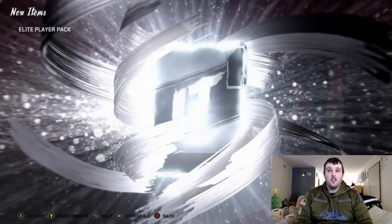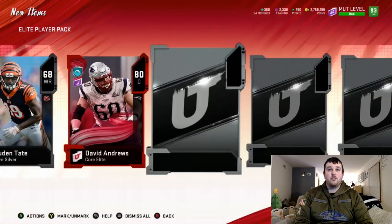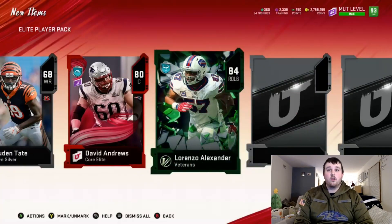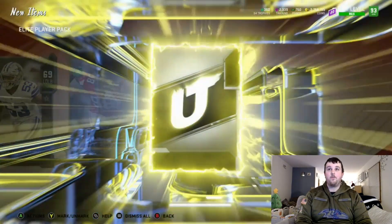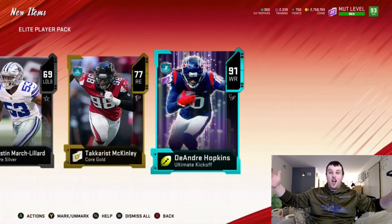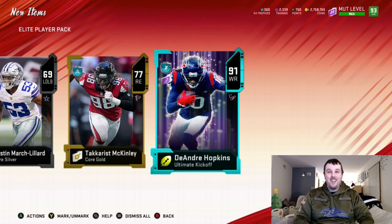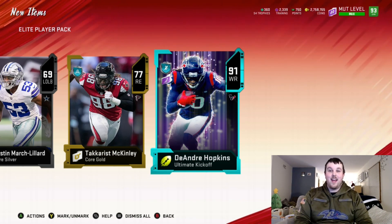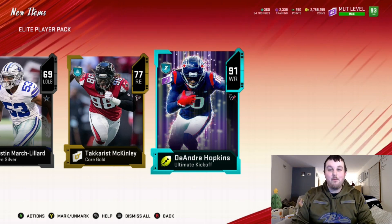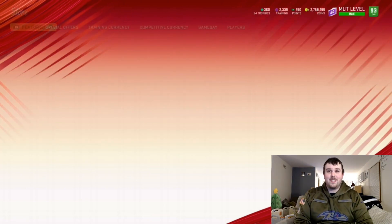Next pack starts off with a silver. 80 David Andrews. We get a veteran — at least it's a double elite. 84 Lorenzo Alexander. Can we get a triple elite pack? Oh! We get an Ultimate Kickoff — 91 DeAndre Hopkins! Ultimate Kickoff pull! That's crazy, that's a good pull. I've never pulled one of those cards out of a random pack. 91 overall D-Hop — that's at least 160k!